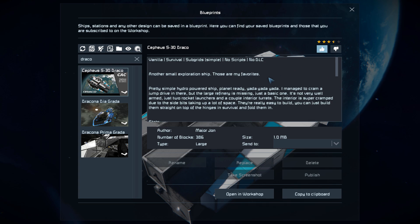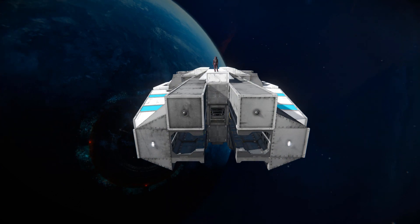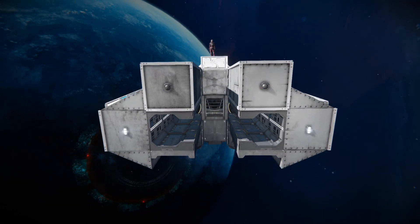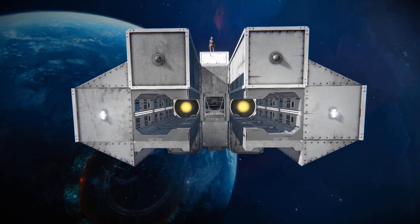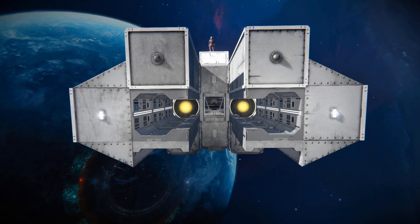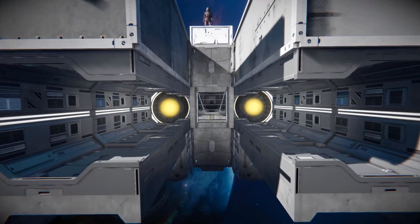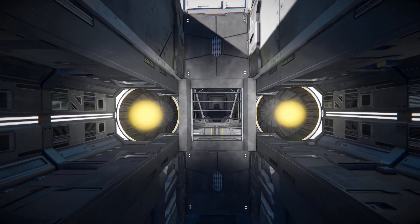We'll give this a thumbs up, move to the very front, and have a quick look around the outside before heading to the interior and then flying it around. Starting at the front, we've got two interior lights on the left and right, two cameras to peer out of, some hydrogen thrusters with passages in front of them, and a traditional window block with a regular cockpit sitting right behind it.